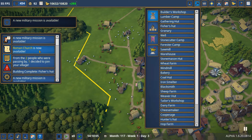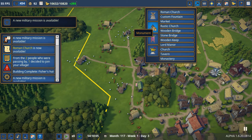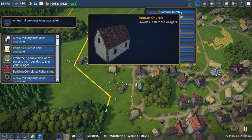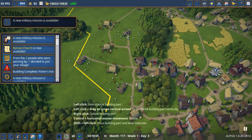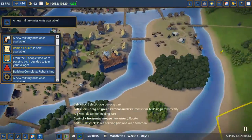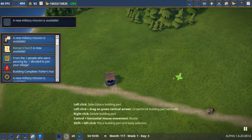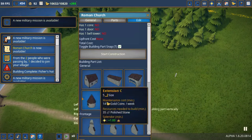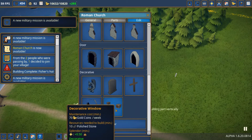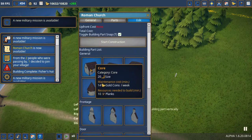The Roman Church is now available — wait, what? Okay, so it's more than just statues. I'm going to have to build a Roman church just to see what it has to offer. We'll build it right here.